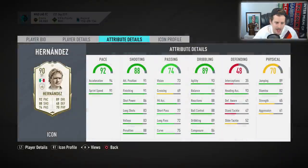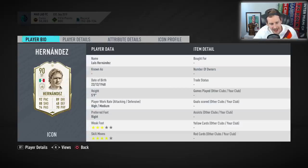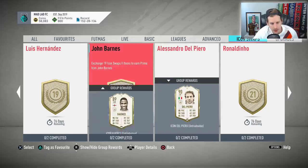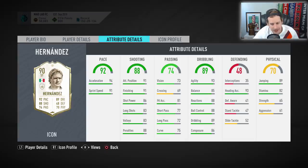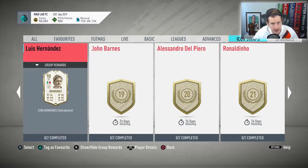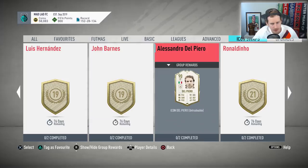Luis 'El Matador' Hernandez — if I'm grinding that many tokens I want four-star/five-star players, and El Matador is four-star/four-star. 94 acceleration, 91 sprint speed, elite finishing and composure, really good dribbling stats for the purpose. If a patch ever makes heading work he turns into a monster, and 82 stamina is fine. For me it's Del Piero first, then John Barnes 1A and Luis Hernandez 1B for the 19-token options.